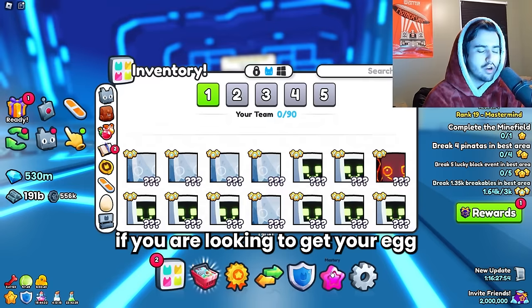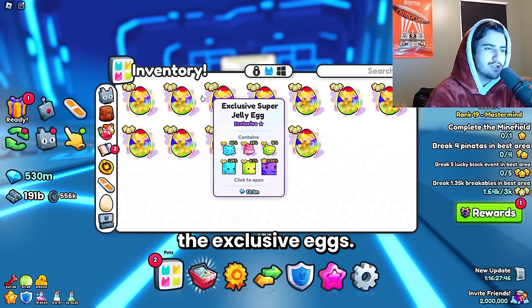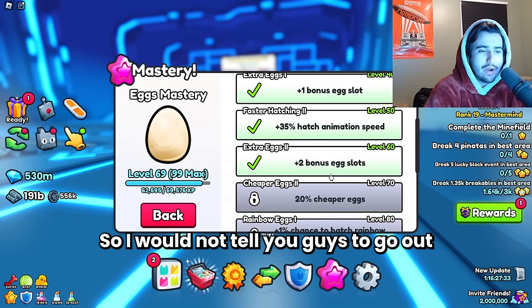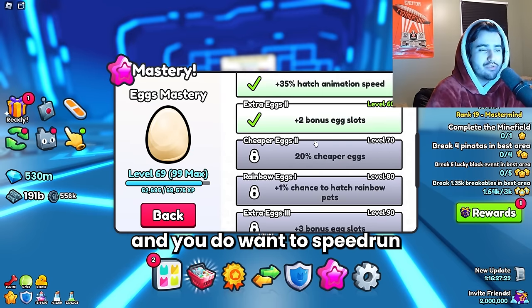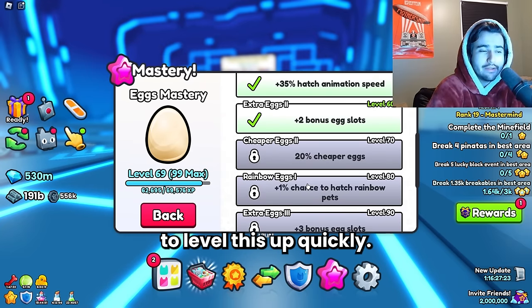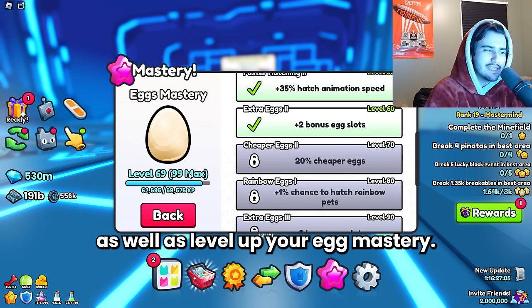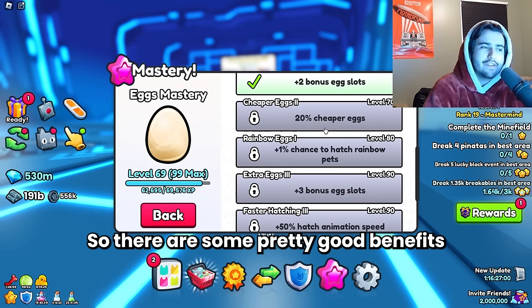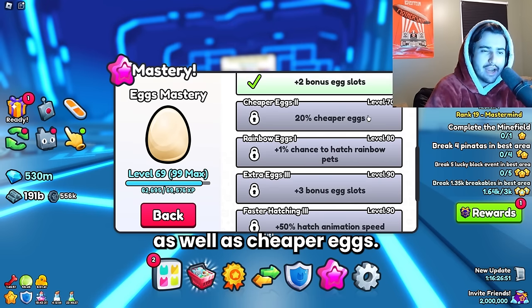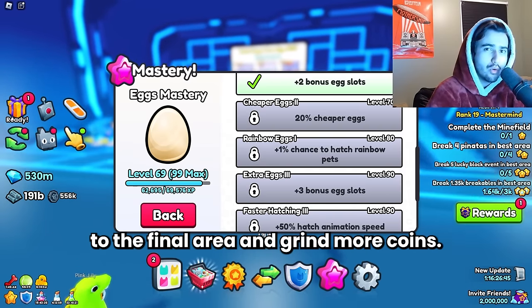If you are looking to get your egg mastery up the quickest, the number one way to do that is actually opening the exclusive eggs — these give you a ton of rep in the egg opening mastery. I wouldn't tell you to go out and buy them with Robux, but if you do have extra diamonds and want to speed-run it as fast as possible, that's the best way. There are some pretty good benefits to leveling this up, such as bonus egg slots, faster opening speeds, and cheaper eggs, so you can open eggs longer without having to go back to the final area to grind more coins.